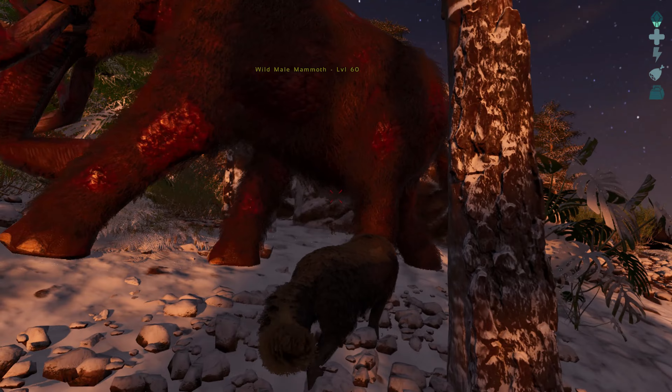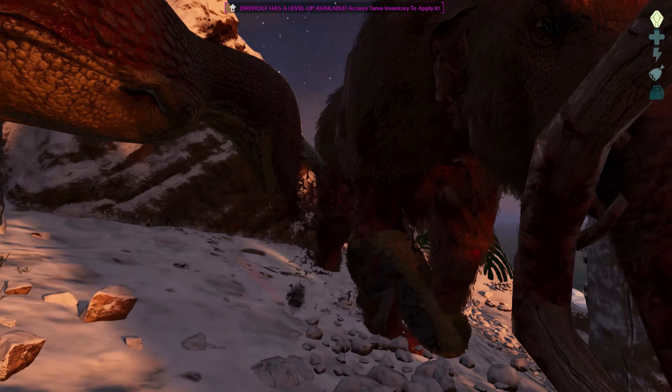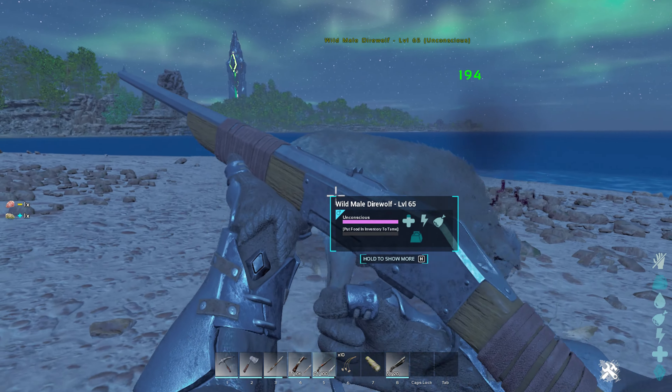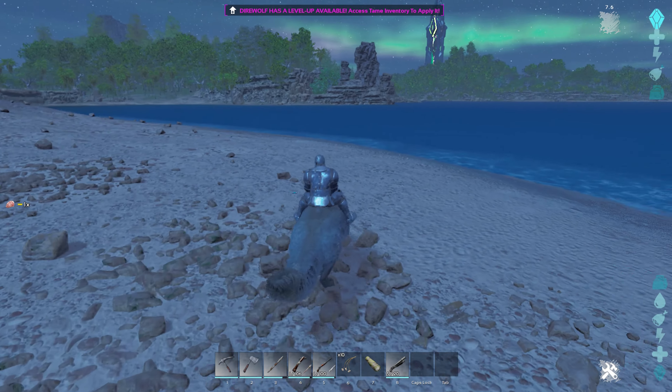Direwolf is a strong and reliable mount, capable of dominating most creatures. Fortunately, they are an easy tame — all you need to do is bolo it and knock it out. Feed it some meat and boom. They don't require a saddle, which can be really helpful for early game.